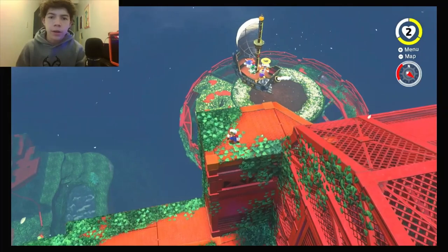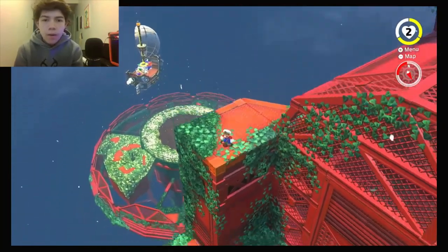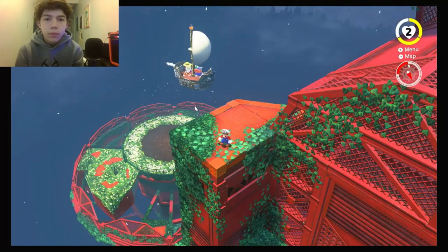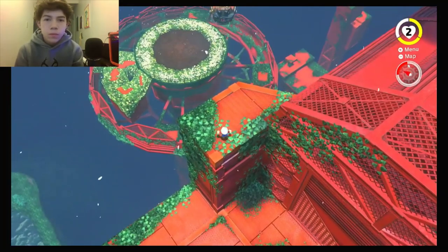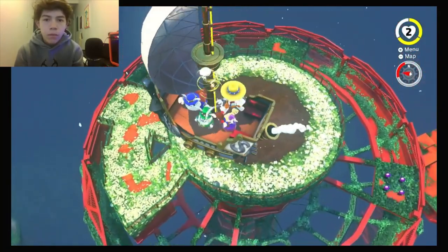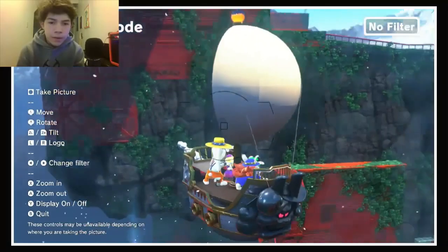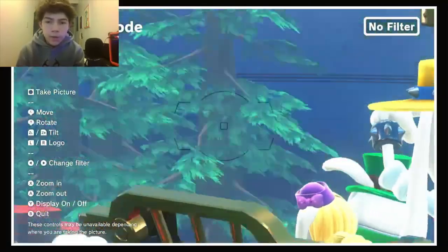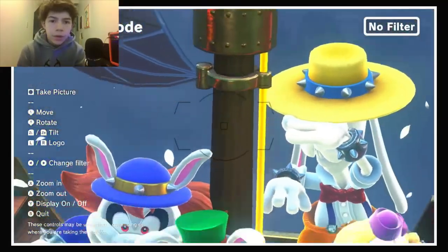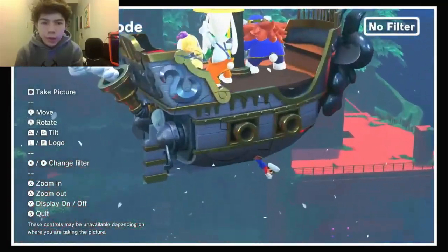Now that we're back here, we can try it again and see if we land on the Broodal ship. As you might have guessed, there is no collision detection, so Mario kind of falls right through it. But still, it's pretty cool — you can just shoot through the ship and mess around.